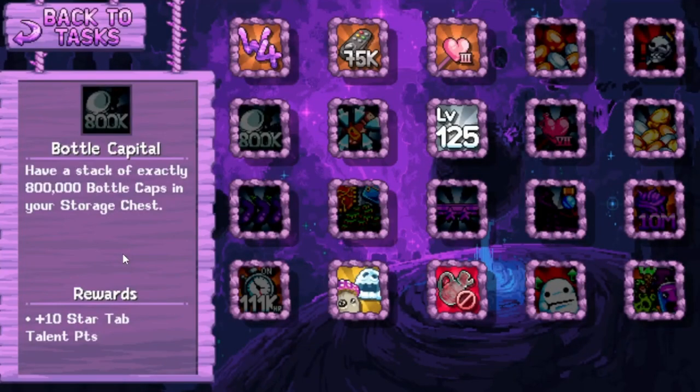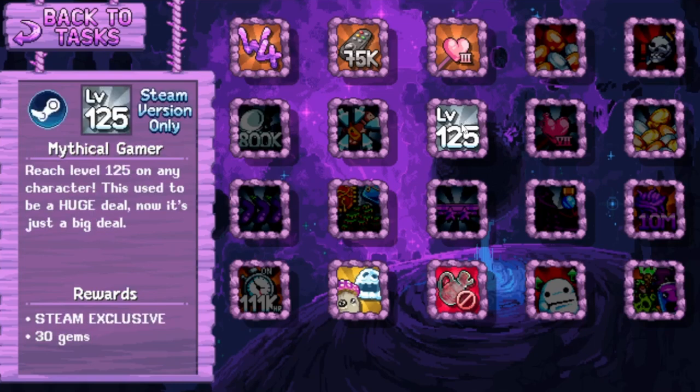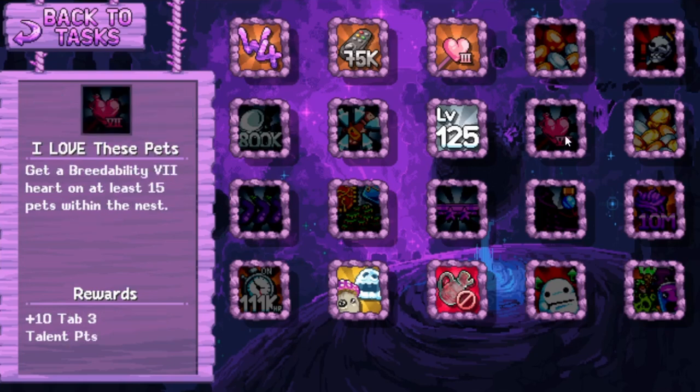Bottle Capital: Have a stack of exactly 800,000 bottle caps in your storage chest - 10 star tab talent points. 100 Times a Day: Claim spices by any means 10,000 times - like individual claims. Progress 34. 8 tab 2 talent points. Mythical Gamer: Reach level 125 on any character. This used to be a huge deal - now it's just a big deal. Steam exclusive. I love these pets. Get a breed ability 7 heart on at least 15 pets within the nest. 10 tab 3 talent points.